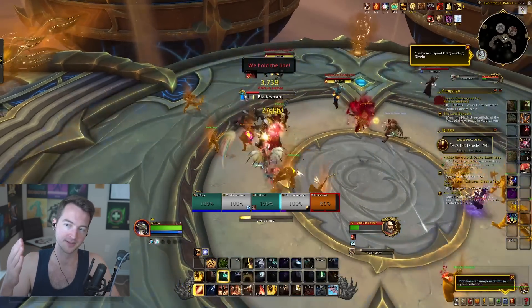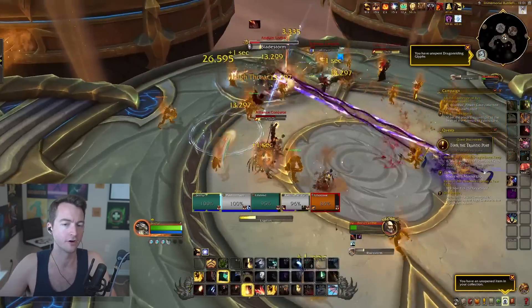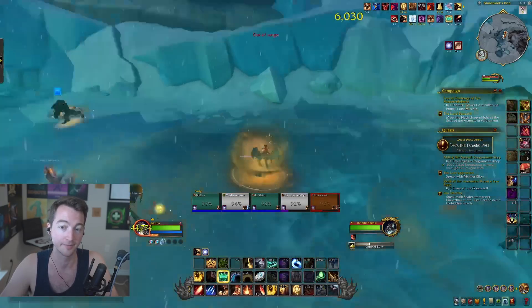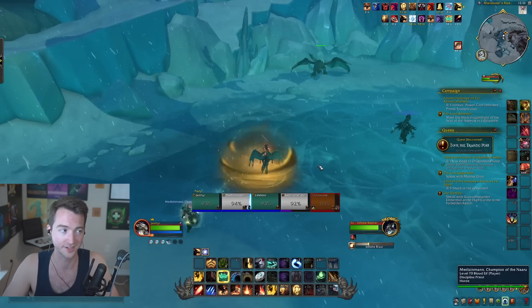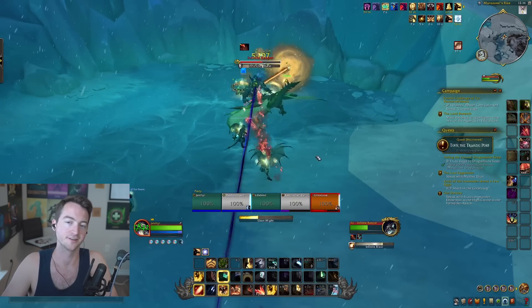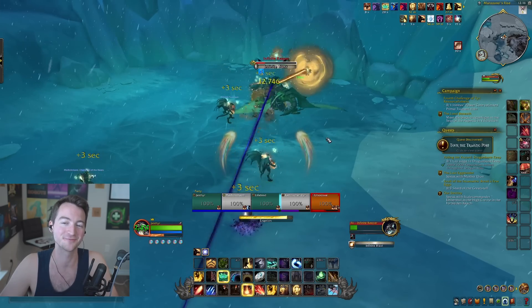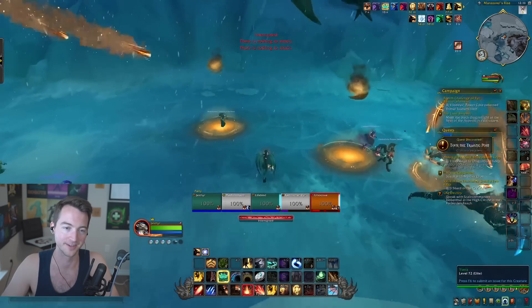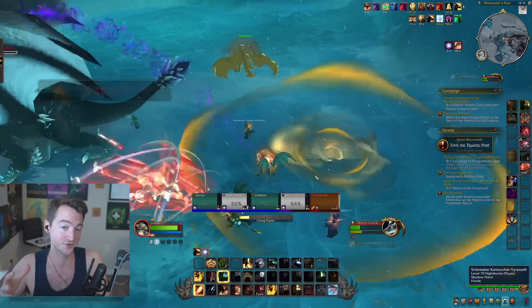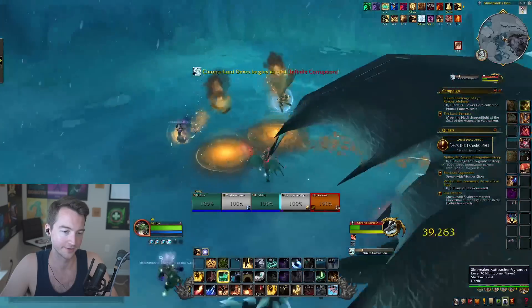Some specs that are not benefiting as much would be things like Rogues — both Subtlety and Outlaw — as well as Arms Warrior, Frost DK, and BM Hunter, though things are of course able to change. It's not going to be the end of the world if those specs get buffed, but if you're really trying to min-max on week one, it looks like the first set of specs I listed would probably be stronger. Since we're in an environment where casters are really meta, the more you're able to communicate with them for when you want to burst cooldowns in dungeons, the better the spec is going to do.